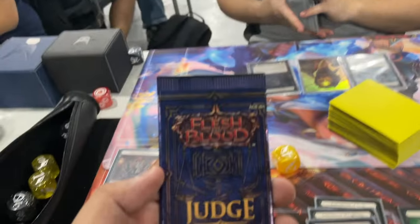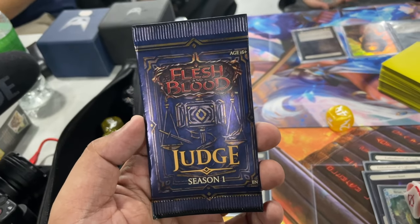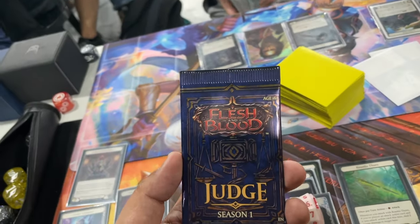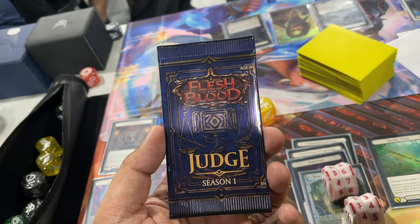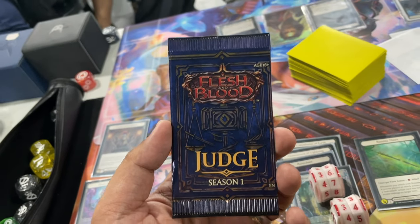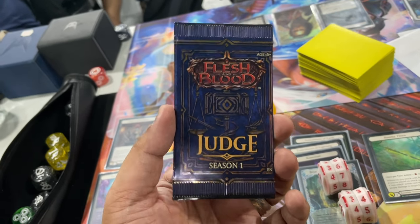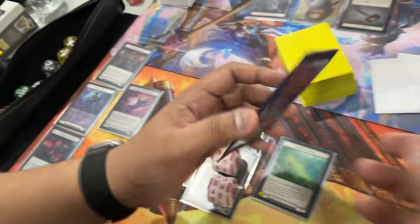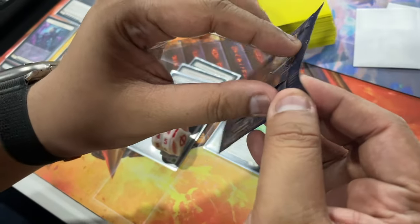After opening the judge pack, I'll go around and talk to a couple of people from Team Unbox and get their picks for who their dark horses are for the upcoming nationals. So let's go! We have the Judge Pack Season One — it only has one card. We're going after Cash In. You only get one card and this usually sells for around 200 to 300 dollars, so hopefully we're lucky.